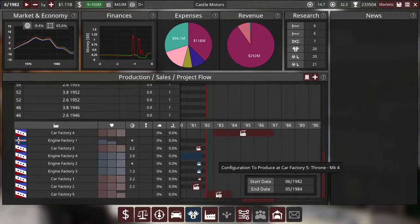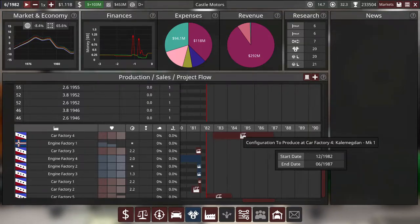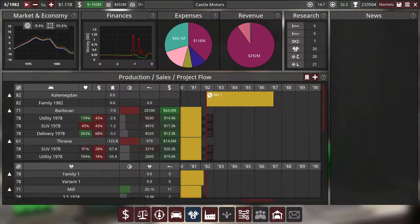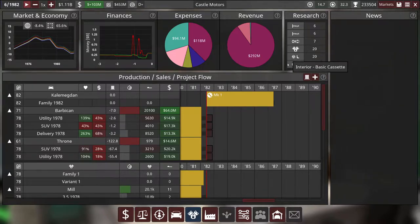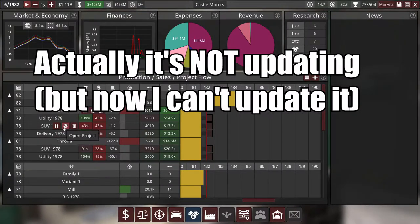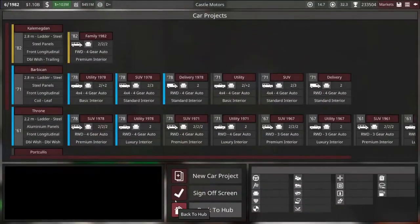We can see it'll be ready in two years. We're also due very soon to start production of our factory for the Kalanegdan, which will be a huge expense, so hopefully I'm not going overboard. Before we get deep into the Kalanegdan, I want to make a parallel project. I don't want to use our mill engine while it's being updated during the Kalanegdan engineering — I'll have to remember to update the Barbican and Throne to match the new version of the engine.